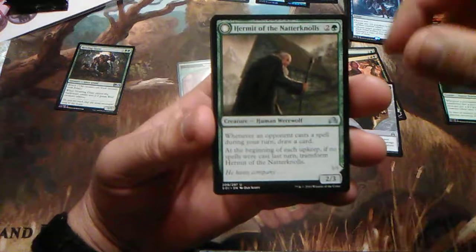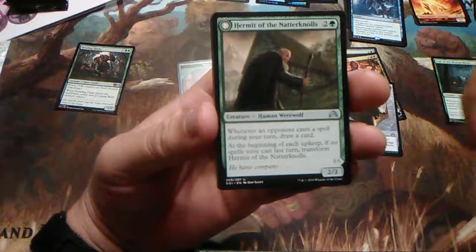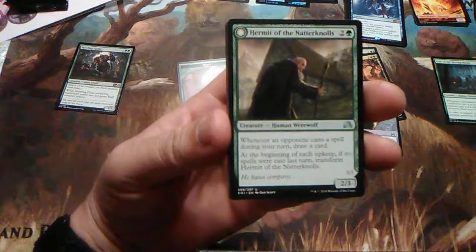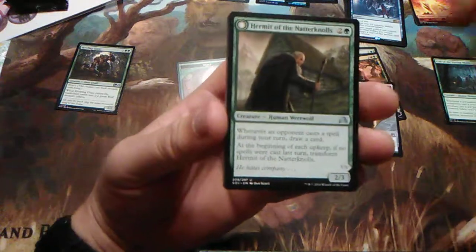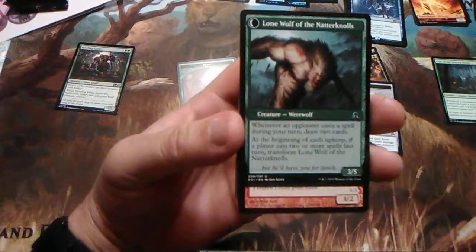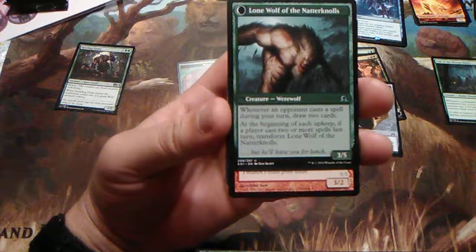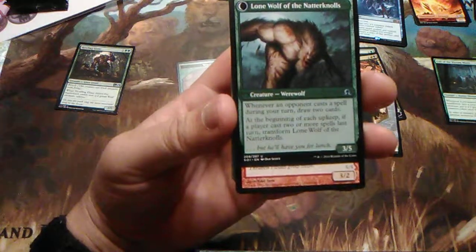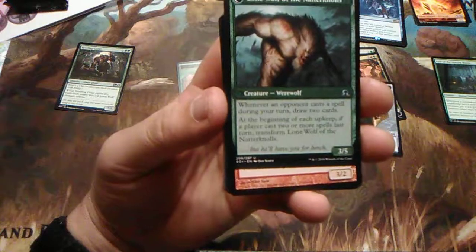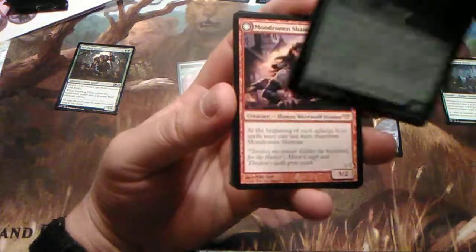Hermit of the Natterknolls — two and one green. Whenever an opponent casts a spell during a turn, draw a card. And at the beginning of each upkeep, if no spells were cast last turn, transform Hermit of the Natterknolls. Transforms into Lone Wolf of the Natterknolls — a 3/5 — whenever an opponent casts a spell during their turn, draw two cards. At the beginning of each upkeep, if a player casts two or more spells last turn, transform back.